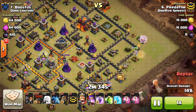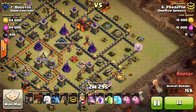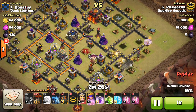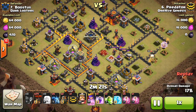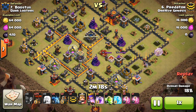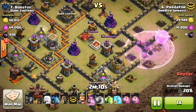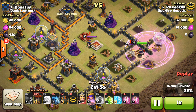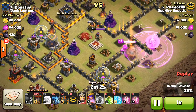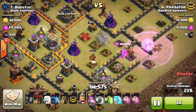Starts off with the Queen Walk, nice and down to the south taking out these cannons. Drops the wall breakers to let her into the second air defense and gets it taken out. She gets a little bit low right here but he has the Rage to keep her up. Very low right there, but he trusts the healers — it's only one point defense so he knows the Queen's not going to go down. Then has the Rage once she gets in range of the enemy heroes. Takes down the King, then she steps up and takes out the Queen as well, which goes down very quickly. Has the air defense handy right there.